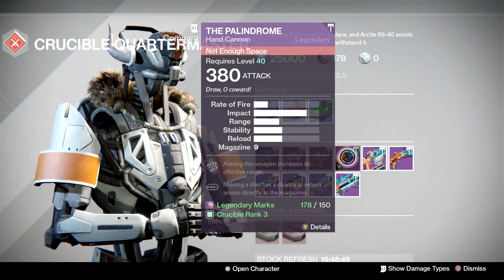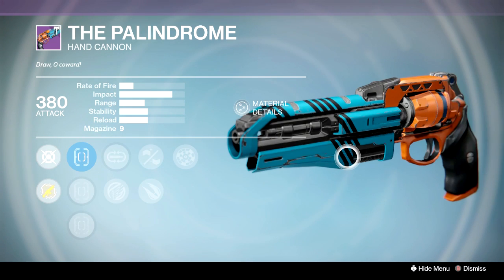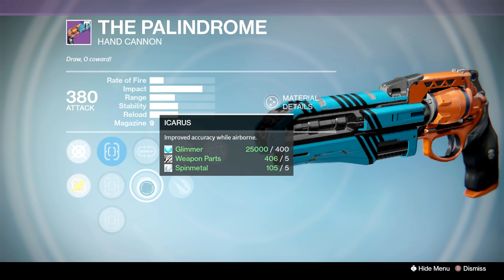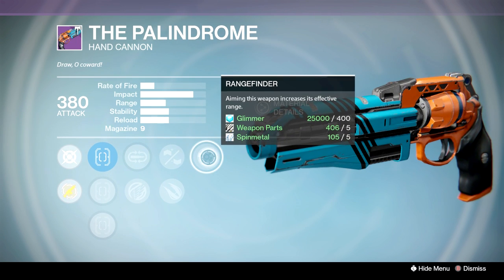It's a PVP weapon — I ain't amazing at PVP but if I can do good with this weapon, so can you, for damn sure. If you're unaware of this weapon, I'll run you through basically what it's got: we've got Truesight, Icarus, Rifled Barrel, and Rangefinder — more or less the perfect roll you would want from a hand cannon in this game.